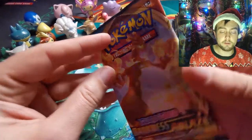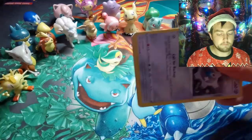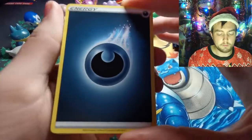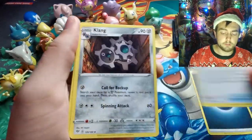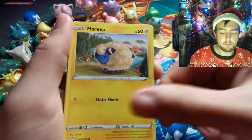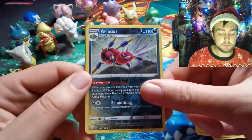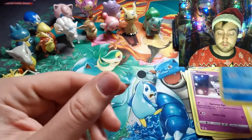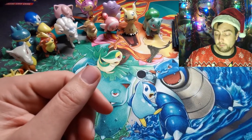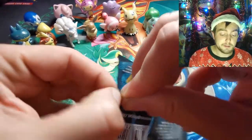On to this Charizard pack, we'll heat the inside. Dark Energy, Struggle Gloves — because every day is a struggle — Dartrix, Ducklett, Mareep, Paras, Gothitelle, Ariados as the Reverse. And Milotic as the Holographic. So now we're pulling the holographics — sadly nothing particularly special. But we persevere, we carry on, we stay full of that Christmas cheer.